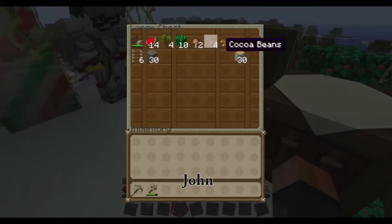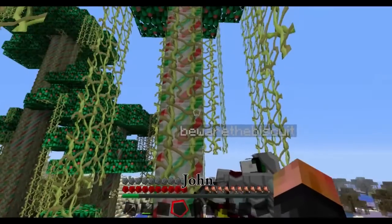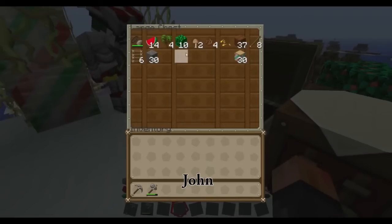Where did you get the cocoa beans? They're the little weird things hanging off the jungle trees. We've got this stuff, and we're going to build the lodge.